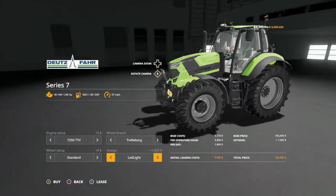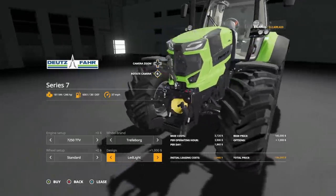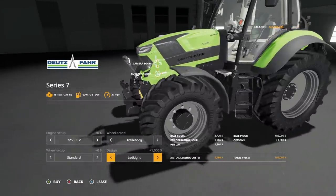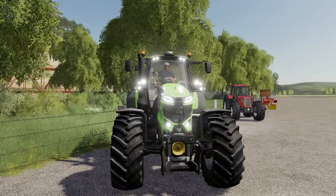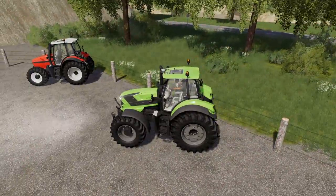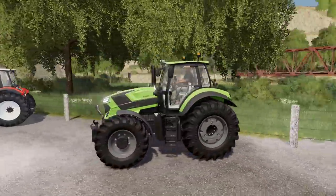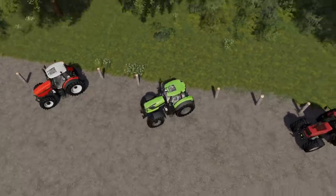In design, we have standard and LED lights. The only thing with the LED lights is you can see straight through them, so not sure what's going on there. But this thing looks awesome. Let's jump in and see these lights. We've got LED running lights, then headlights, then rear lights, then bright lights on. Holy cow — if you want to light it up, this is the way to do it. The Deutz-Fahr 7250 TTV.